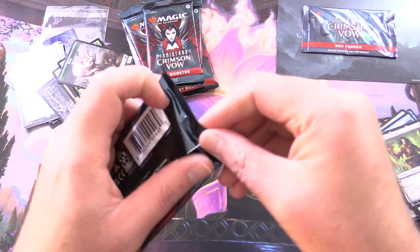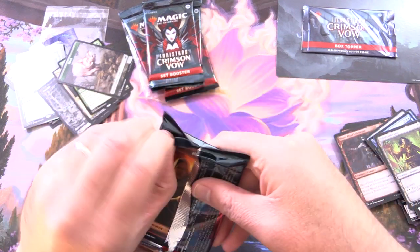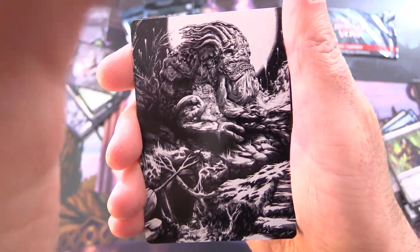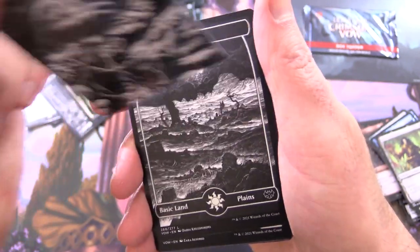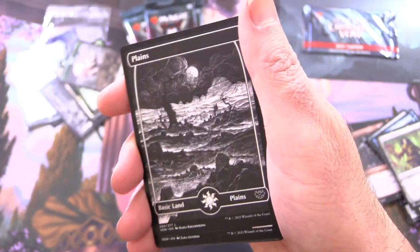One more pack here for Don. Can we pull another Mythic? This guy — Gronok the Omnivore. He's that weird frog, isn't he? Frog Commander, Gronok the Omnivore. And a Plains.